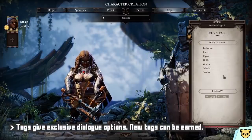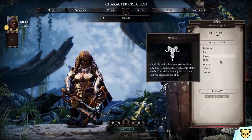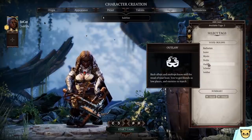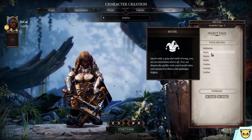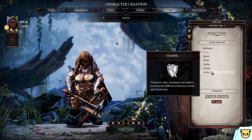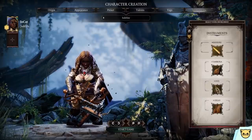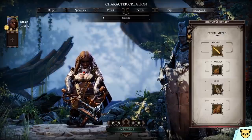There are also tags, which grant you exclusive dialogue choices when talking with NPCs. You can pick two to start and gain additional tags as you play depending on your actions. For example, picking Jester might open up comedic quips, or picking Soldier lets you communicate with guardsmen about their time in the army. Finally, there's Instruments, which changes the leading instrument playing in the background music both in and outside of combat.